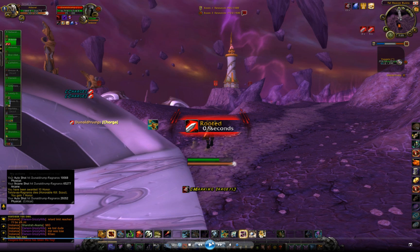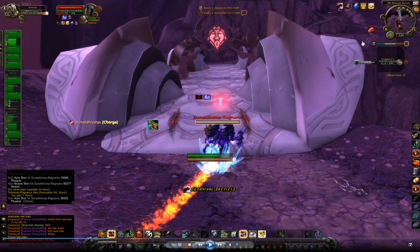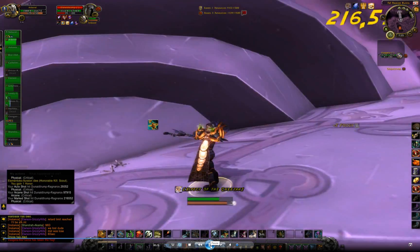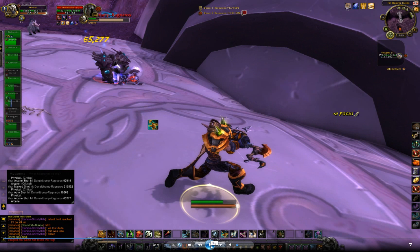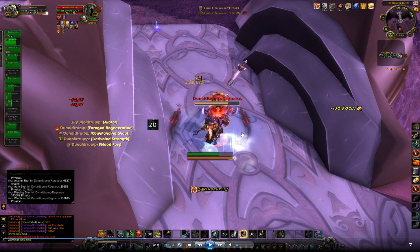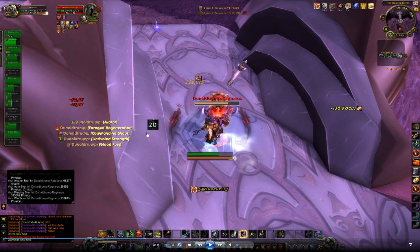Another fury warrior — this time I'm starting at about 70% health. They've charged me off-screen and I get the feign and trap down before the charge snare gets applied. They didn't follow up with Piercing Howl so I'm free and clear. I drop a binding shot anticipating a gap closer, and they leap into it and stun themselves. They have vulnerability so I pull up for burst, but they use their trinket and then pop everything — Avatar, Battle Cry, Enraged Regeneration, Commanding Shout — everything is on the same macro.